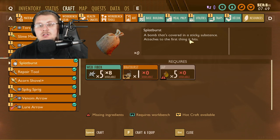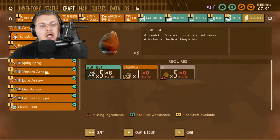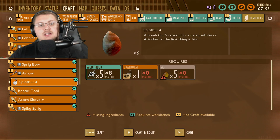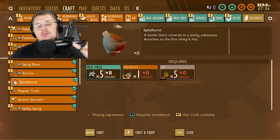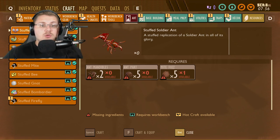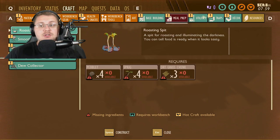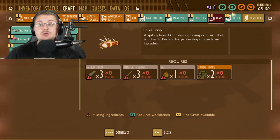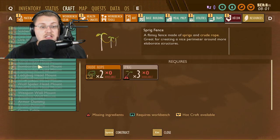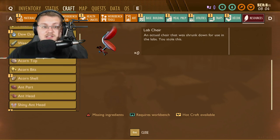We also have the Splat Burst, a bomb covered in sticky substance — we've talked about that before and they've changed what it looks like, which is pretty cool. I'm really excited about all the black ant possibilities coming to the game. There will probably be things like stuffed soldier and black stuffed soldier decorations, and maybe some new base building items, new traps, and new decor coming into the game from these guys.